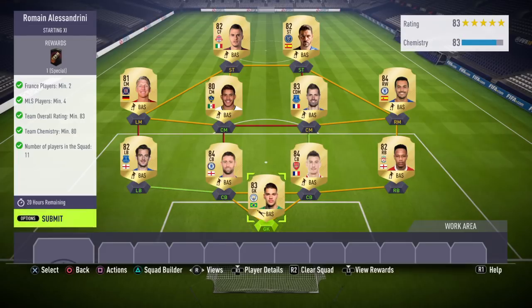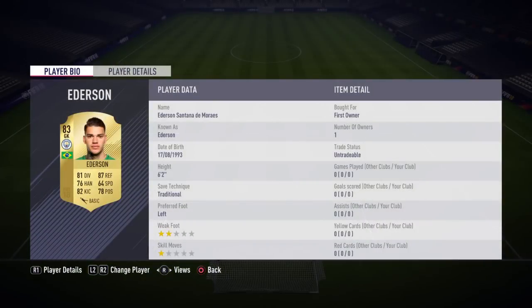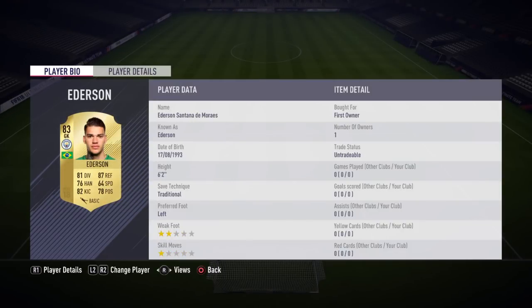You can put Smichael instead of Edison as Smichael is cheaper, but I had Edison as an untradeable one so I used him anyway. Let's get started with the players.